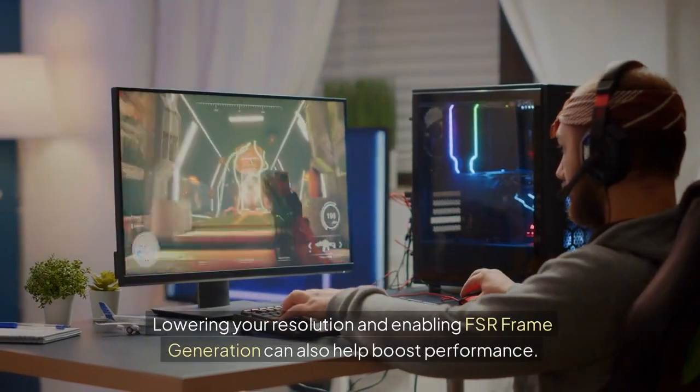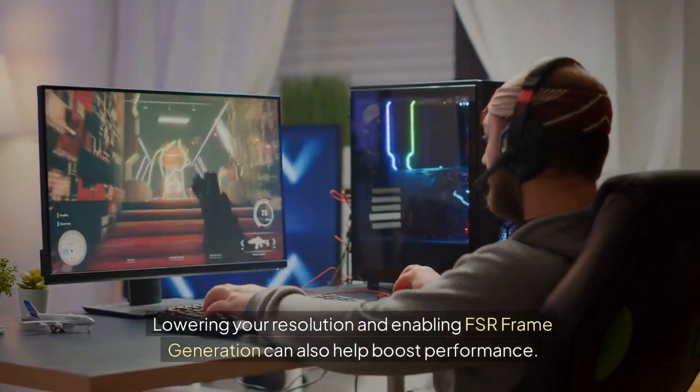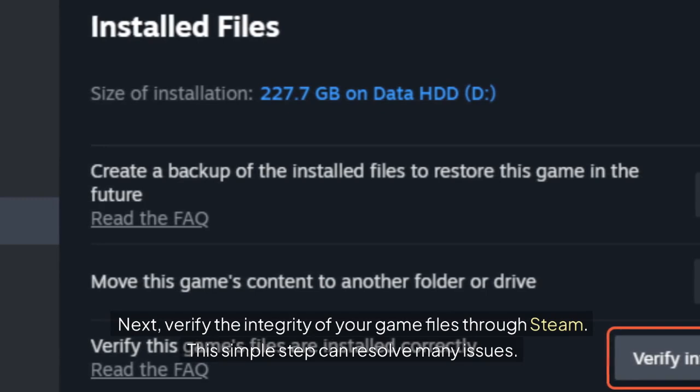Lowering your resolution and enabling FSR frame generation can also help boost performance. Next, verify the integrity of your game files through Steam — this simple step can resolve many issues.